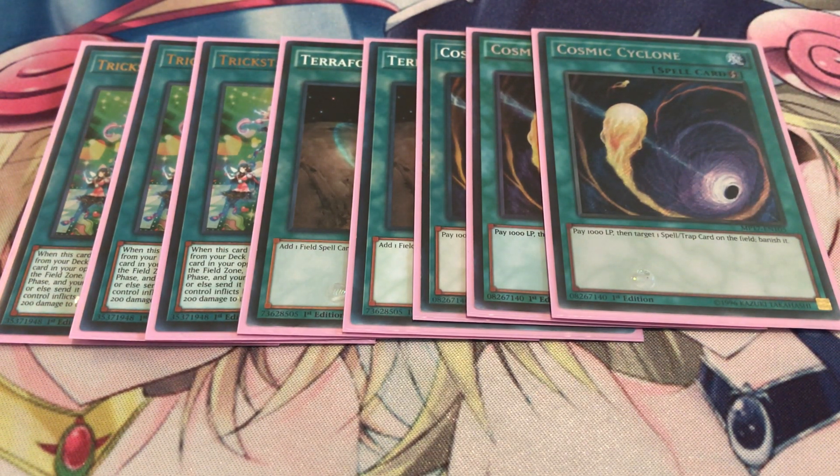A lot of players are actually starting to play Cosmic Cyclone more than Twin Twisters now. Not only do you keep hand advantage, you only pay 1000 life points. Against decks like Orcust and Salamangreat which rely on their field spell, it hurts more to banish them — with Orcust they can bring back their field spell if you pop it, and Salamangreat will protect it. Banishing forces them into a more awkward position: Salamangreat can't relink as easily and Orcust monsters lose their quick effects. Against Orcust running the PK Engine, you can also get rid of Fog Blade with its banishment effect. Cosmic Cyclone is definitely the better option.